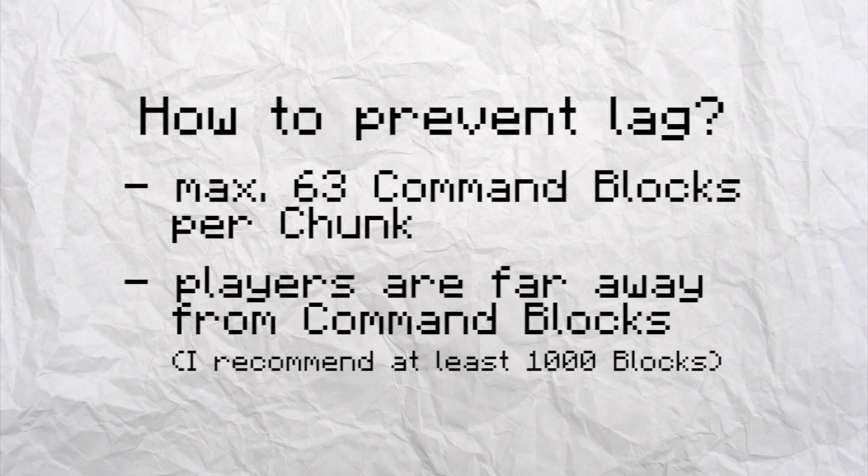So I recommend having all of the command blocks in the spawn chunks, but make sure not to have more than 63 command blocks in one chunk. And the actual play field where the players play should be at least a thousand blocks away from the spawn chunks. If you follow these simple rules, your Minecraft maps will have a lot less lag.